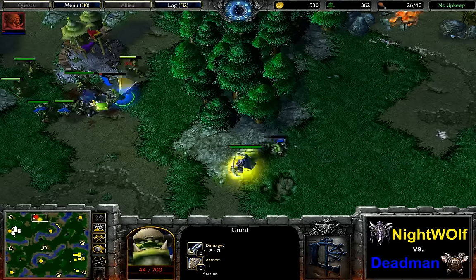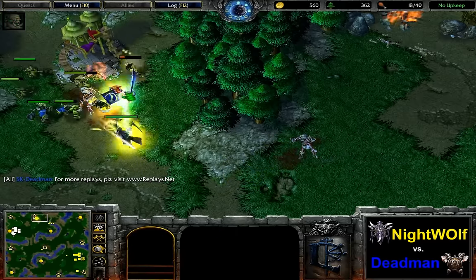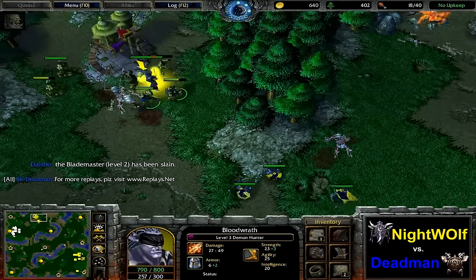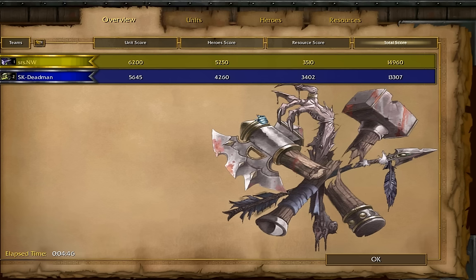The Blademaster is found by the Demon Hunter, who comes in with Dust of Appearance and kills him — level 3 for the Demon Hunter. That's as bad as it gets. The Forest Troll Shadow Priest camp also goes to Nightwolf, and Deadman calls GG immediately.